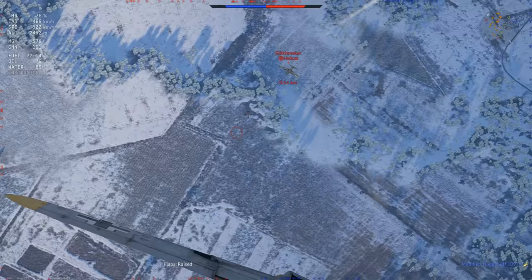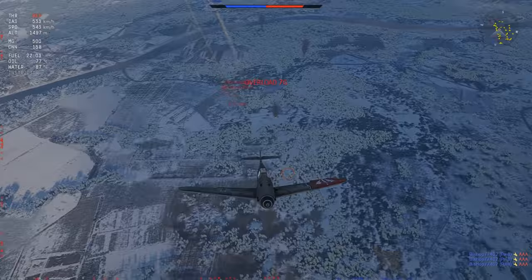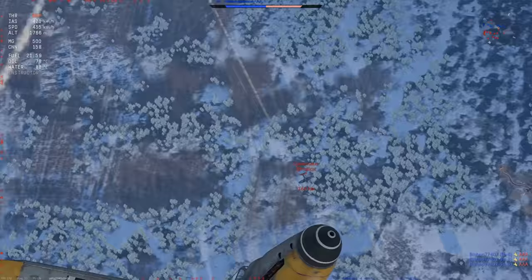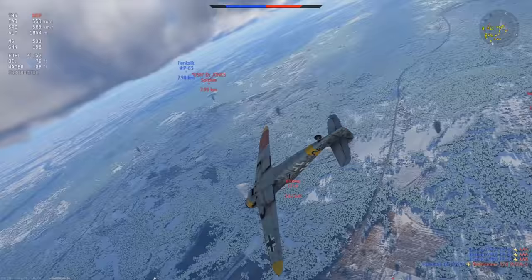I get a little bit of speed up - I don't want to overcommit here. If I overcommit on this guy what will happen is I'm going to lose all my energy. Some poor aim on my part - just dodge his shots and we go back up again. He has a much lower stall speed than me, so I want to be careful and really play energy here.